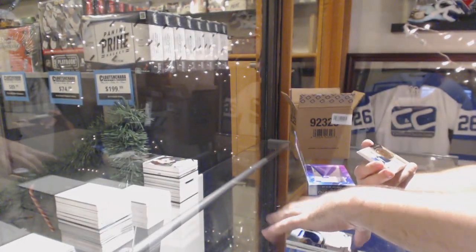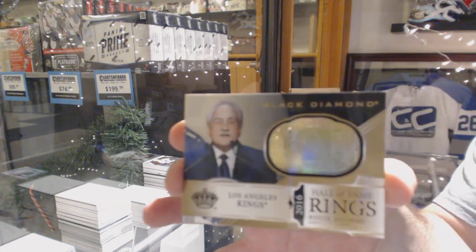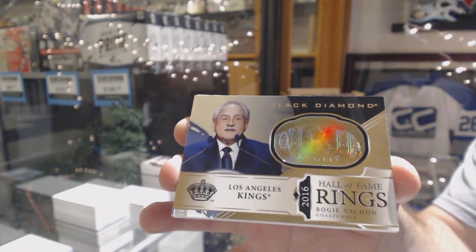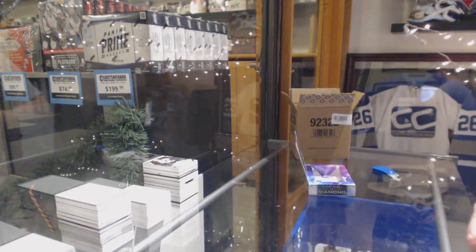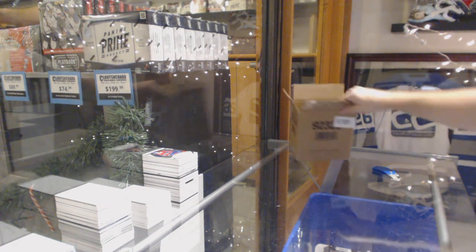For the LA Kings, Hall of Fame Rings Gold, Rogie Vachon. And for the Habs, Ryan Poehling, 3.99. Literally all the last teams had a decent hit so far — no idea why any of them were last.